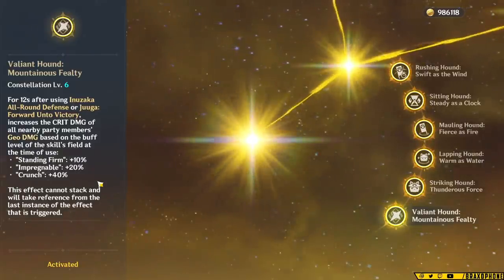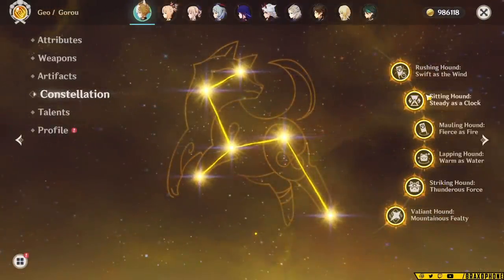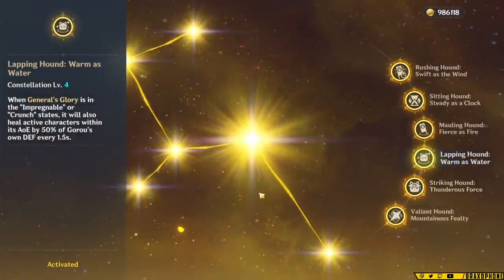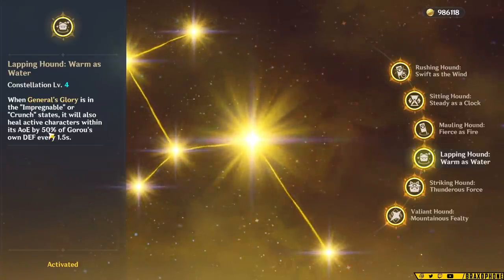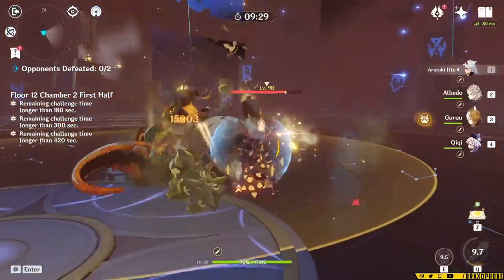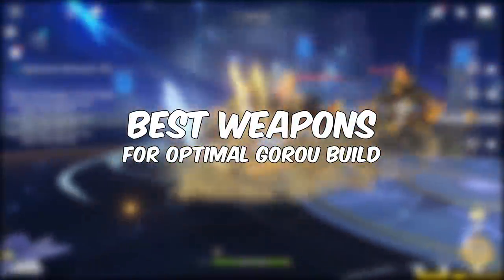One thing I found disappointing is that some of Goro's constellations feel like they should have been part of his base kit, which lowered his overall constellation potential. For example, if Constellation 4 had been worked into his kit initially, the new C4 could have made healing apply to the whole party or used 100% of his defense, giving Goro more reasons to use him beyond just being a defense buffer. That's just my opinion. Either way, Goro's constellations are good — C2 is a solid comfort constellation, and C6 is ridiculously strong for Geo.